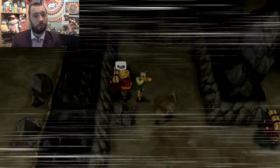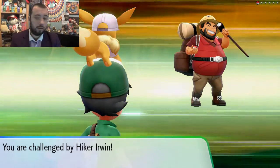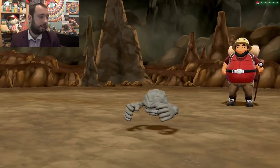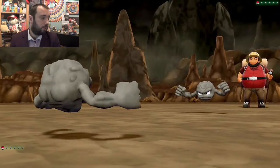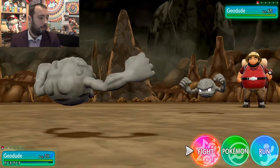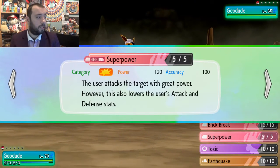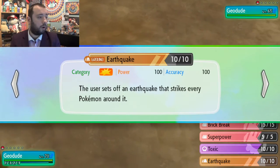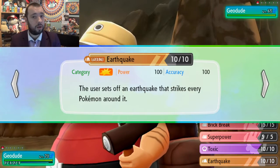I've got Brick Break in case they put up a Reflect or Light Screen — I don't know if they can learn it but we'll see. Obviously Super Power is my most effective move, but it's going to lower my Attack and Defence the more I use it, so I'm going with the STAB Earthquake — power 100, accuracy 100, so it'll be power 150 with my same-type attack bonus.